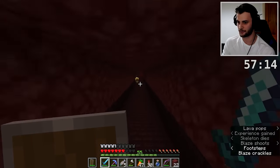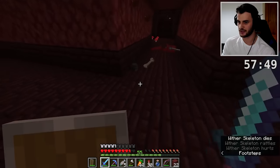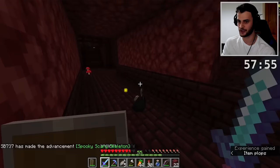Here we have my first wither skeleton - let's see what he's got to offer. He has dropped a skull! What the heck - I've had such good RNG. I need to get brewing so I can get some inventory space. What is the chance of that? This is turning into like the best run I've had - I've not even had a better run of this in practice.